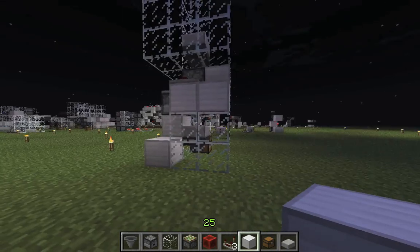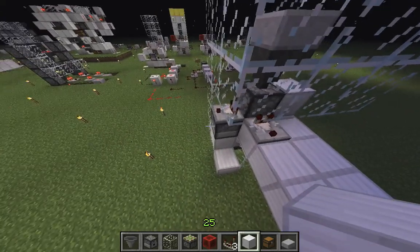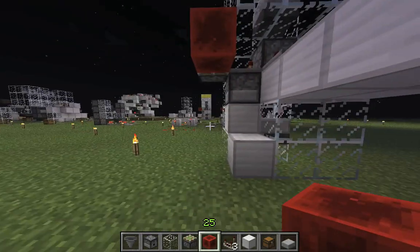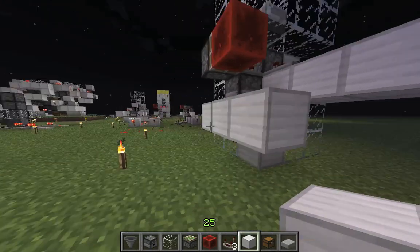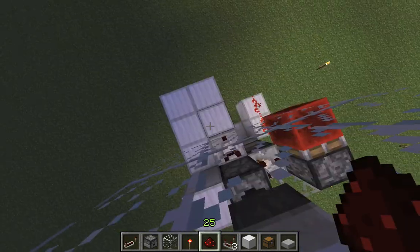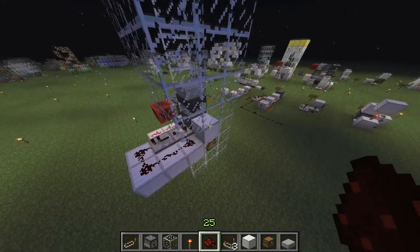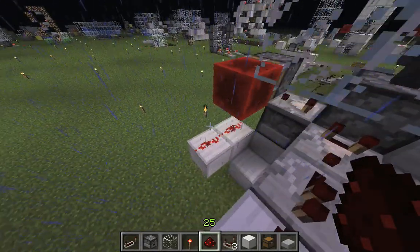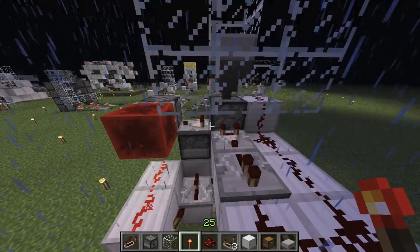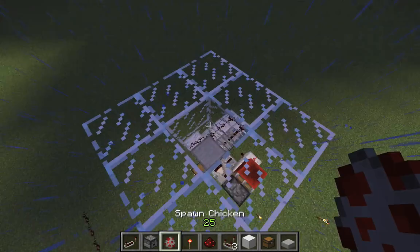Now we are ready for the wiring. This is based on the comparator-based clock. First we'll do a dual-edge lever system — what this does is fire a short burst whenever it's turned off and on, so it's basically a monostable circuit firing all the time. Then put a repeater down there and some more redstone. Just another repeater down there and a redstone torch, and we're done with the wiring. All that's left is to fill up the upper compartment with chickens and put a lava bucket in the dispenser. And that's it.